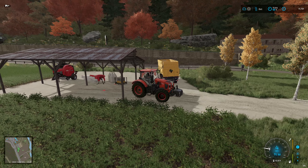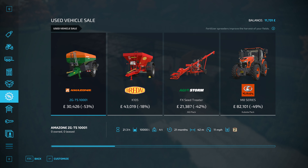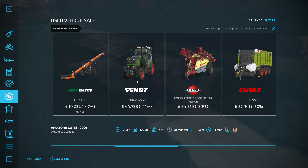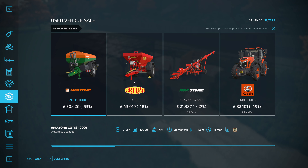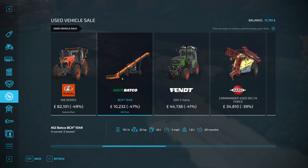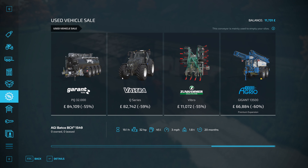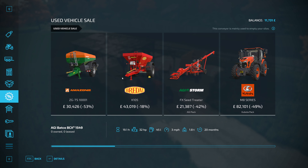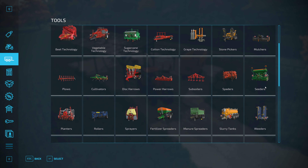All right, that's in there at a funny angle but we can still get to the baler. Let's have a quick look at the sale — not as much in there as normal and certainly nothing that we need. That is unfortunate. I was hoping for at least a tedder or a windrower, but never mind.